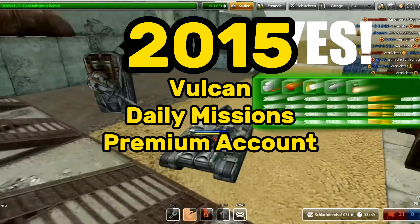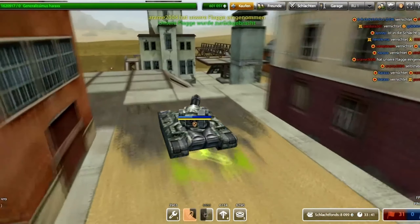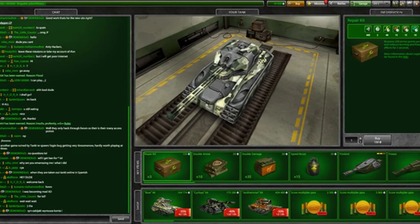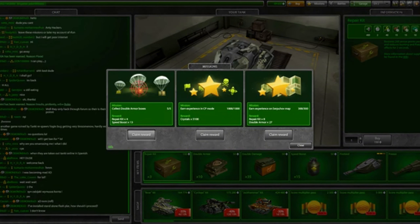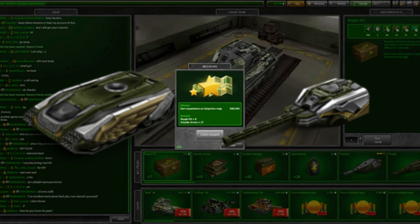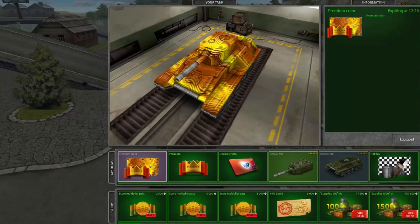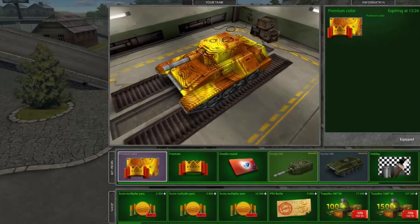2015: Vulcan, daily missions, and premium account. Not long after Hammer, January 29th of 2015 saw the addition of Vulcan, the machine gun turret. Summer saw the release of daily missions, a new way of obtaining items in the game. They replaced daily login awards and were also used to reimplement the elusive Hornet XT and Railgun XT into the game. Later on, more XT hulls and turrets were released. A bit before Halloween, premium accounts — a paid subscription that gives several bonuses — were added. This update has its controversies, but judge it yourself.